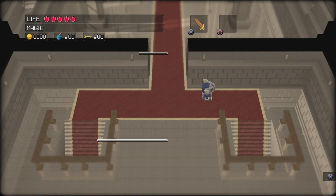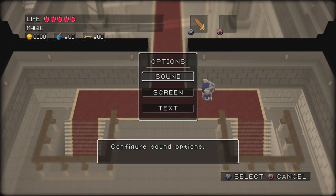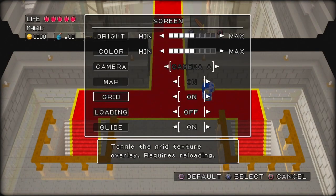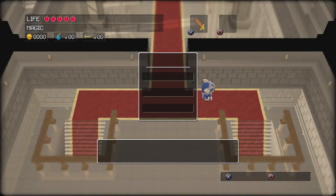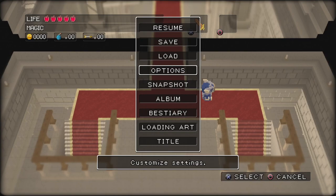Now I can go into the options. Basically, it seems like every save file has their own options, so I'm just going to blast this to like half and hope that's decent enough. Brightness too, as well as color, because I think it could use a little brightening. Grid just lets you see each — they're not pixels by the way, just a little fun fact. They're voxels. That's what the 3D ones are. I'm going to put loading screens on because I like the loading screen art.